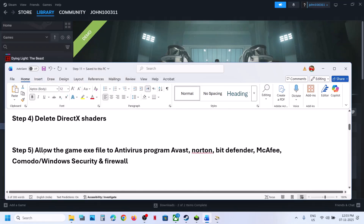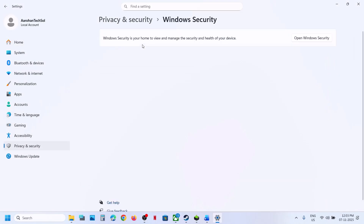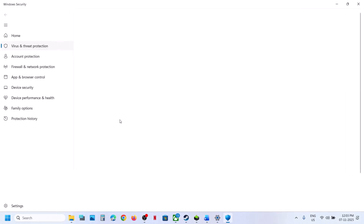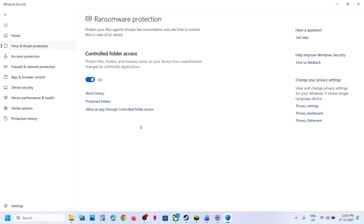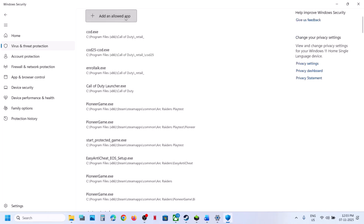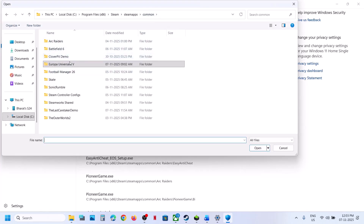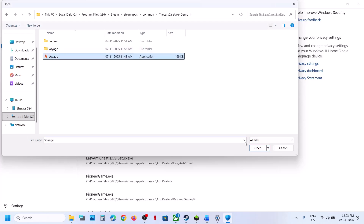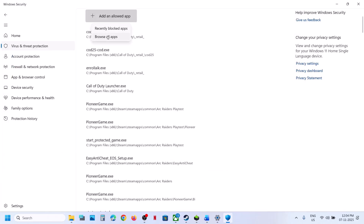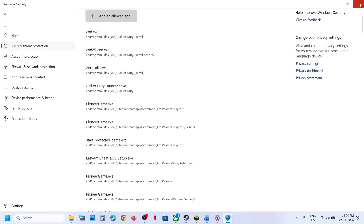Still not working? Allow the game EXE file in your antivirus program. If you're using Windows Security, open Windows Settings, go to Privacy and Security, Windows Security, Virus and Threat Protection, scroll down and click on Manage Ransomware Protection. Click Allow an App Through Controlled Folder Access, click Yes to allow, then click Add an Allowed App, Browse All Apps, go to the game installation folder, open the game folder, select the game EXE file and click Open.